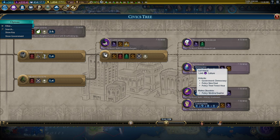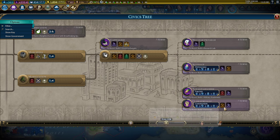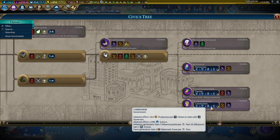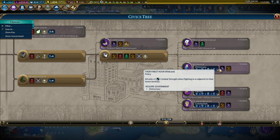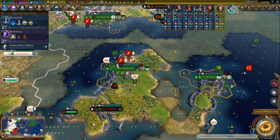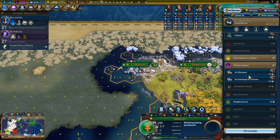On the civics tree, we want Democracy, don't we? Trade routes to allies. Communism is production per citizen in cities with governors and plus 10% science — communism wouldn't be so bad either, but I think Democracy is the best. I've become set in my ways. I've become a democrat.